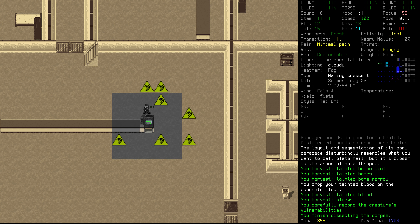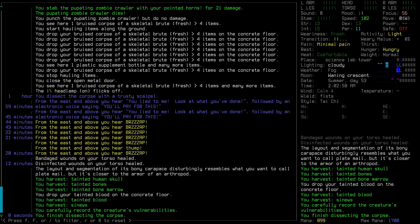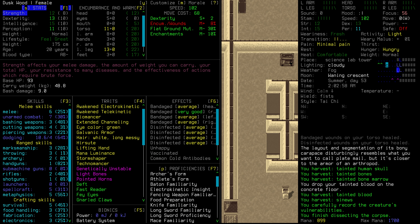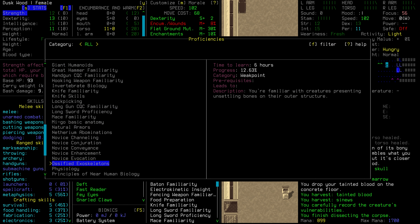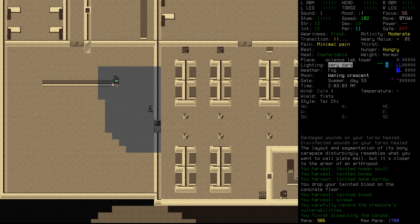With this one, the layout and segmentation of its bony carapace disturbingly resembles what you'd want to call plate mail, but it's closer to the armor of an arthropod. Did we learn any vulnerabilities? Yes, indeed we did. I don't think we unlocked any proficiencies there, but I imagine we're closer to getting them. Ossified exoskeletons is going to take us a fair bit longer, and physiology in general is going to take much longer, but we're over halfway done with that. Onwards then.